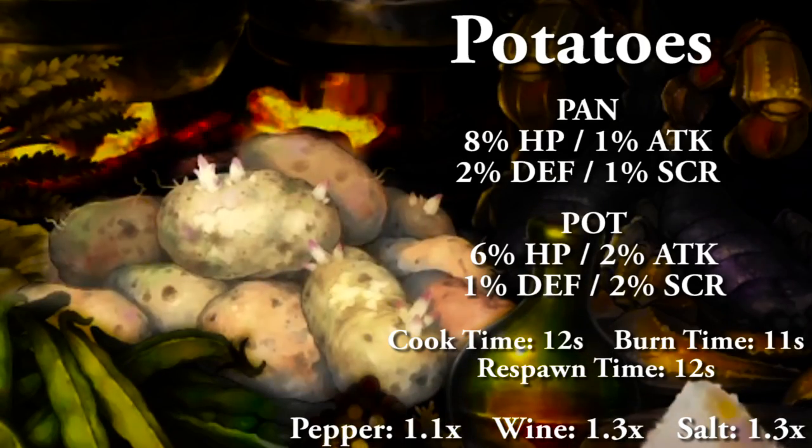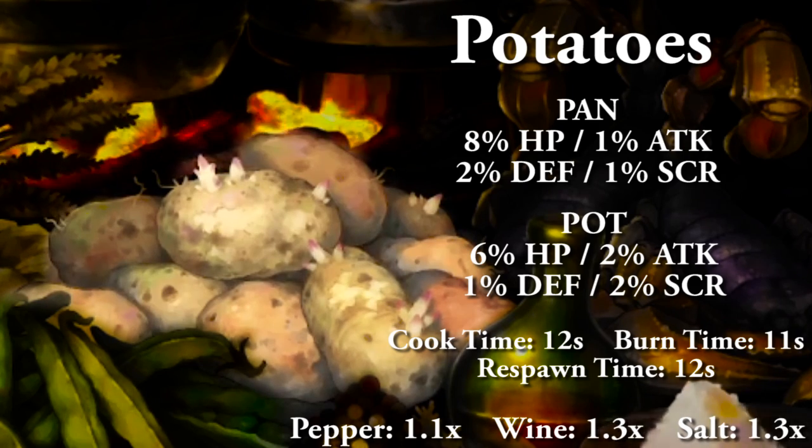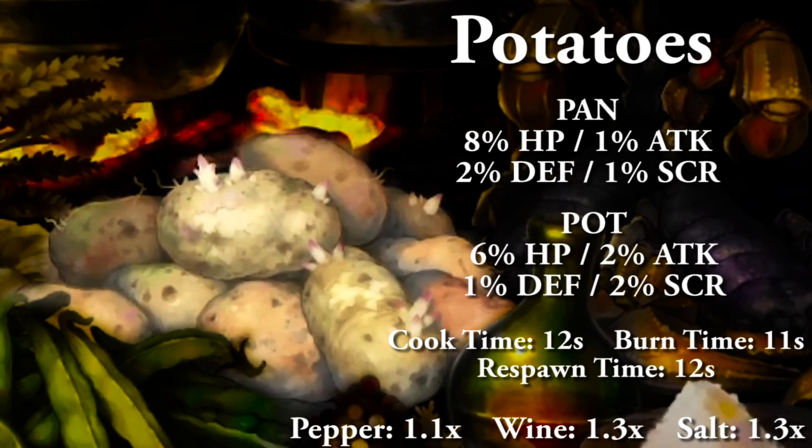Potatoes cooked in a pan: 8% HP, 1% attack, 2% defense, and 1% to score. Cooking in a pot: 6% HP, 2% attack, 1% defense, and 2% to score. Full cooking time 12 seconds, burn time 11 seconds, and respawn time 12 seconds. With spices: salt and wine are both 1.3x, and pepper is 1.1x, capping out at 1.7.